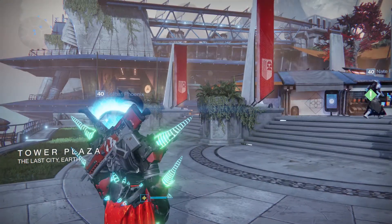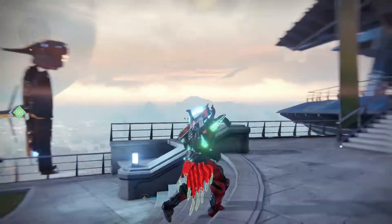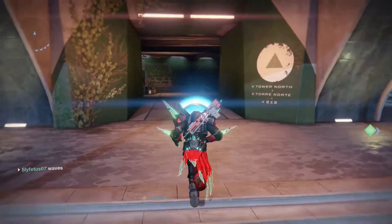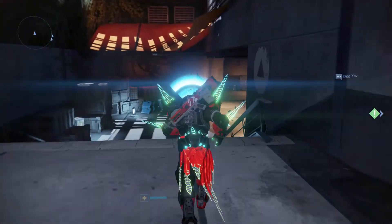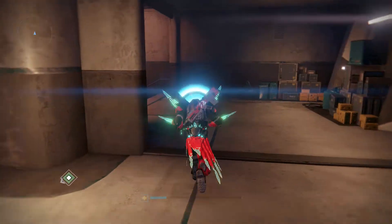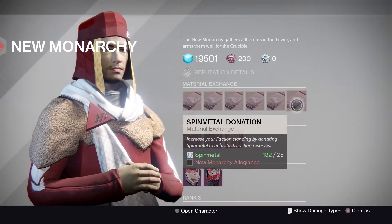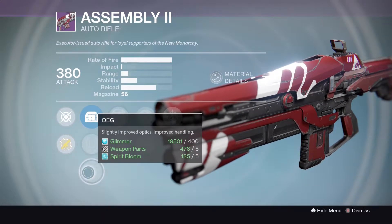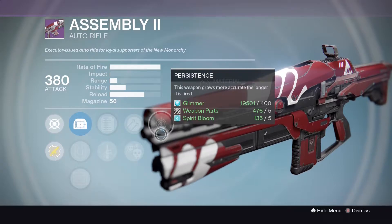Welcome to the Tower. Checking out all the vendors and their weapon rolls. Starting with New Monarchy - they're accepting Spin Metal for reputation this week. For weapon rolls: Reflex, Quick Draw, OEG, Extended Mag, Quick Draw, Hammer Forged, Crowd Control, and Persistence - not too bad.